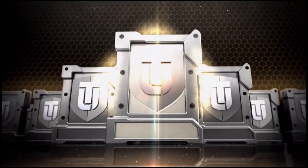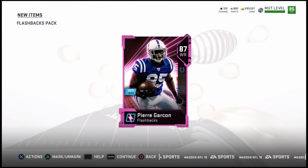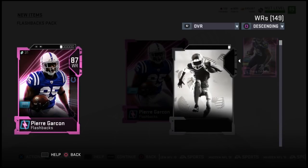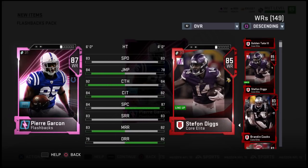Here is the last and final flashback pack — three for three. What are we going to get? It is going to be Pierre Garçon, which I already have. At the time of recording this video, I did another one that I forgot to record and I already had Pierre Garçon. So that's what he's looking like: 83 speed, 84 jump, 92 catching, 84 catching in traffic, 84 spec catch, 83 short route run, 83 medium route run, and 79 deep.